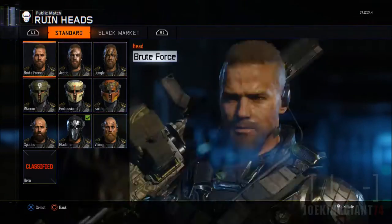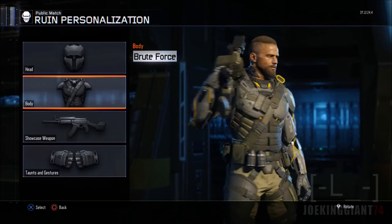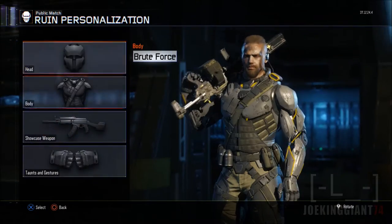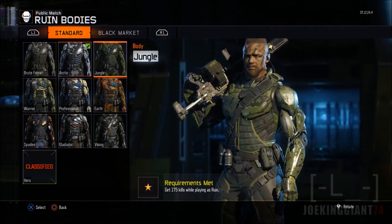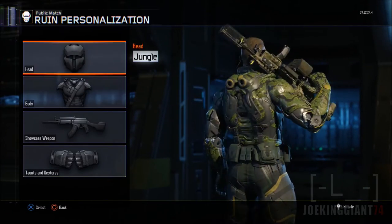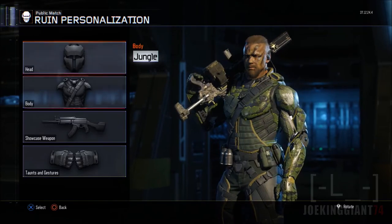Let's move on to the equipment. Starting off with the original one which is Brute Force — that is the original one. Moving on to the second one: Arctic. Every single character has one of these. Then there's Jungle, which is the worst character equipment in the whole game — it looks like throw up.